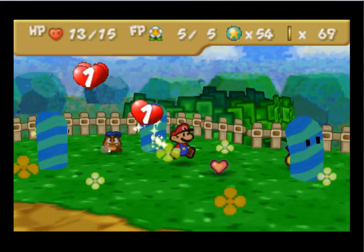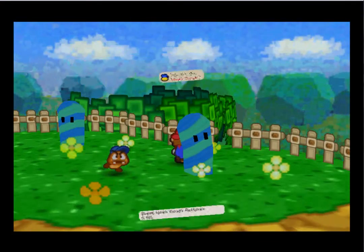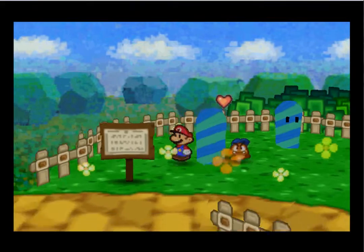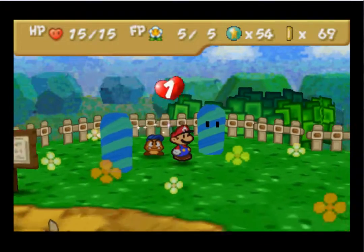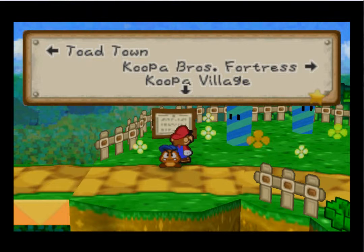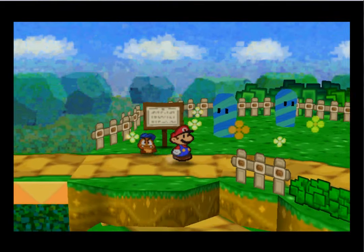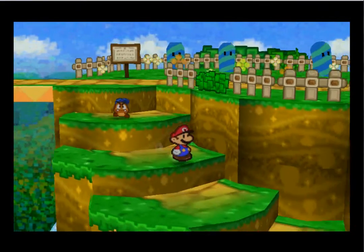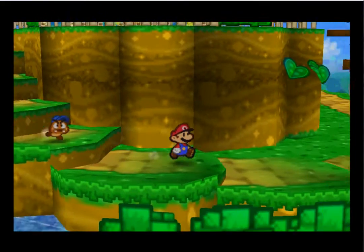Health's disappearing — oh no. Back here you've got a honey syrup, nothing special with this one. We'll get one more heart and read the sign: Toad Town, Koopa Bros. Fortress, Koopa Village. We could go to Koopa Bros. Fortress, but if you remember, we said we needed the help of a blue-shelled Koopa, so we're going to go check out Koopa Village.